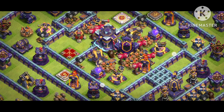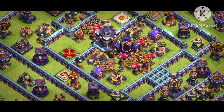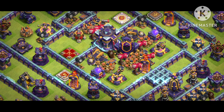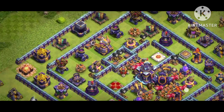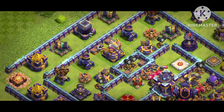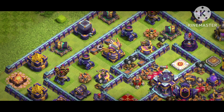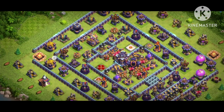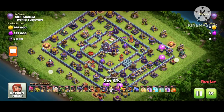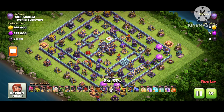First, look at the hidden Tesla placement. Look at the Scottish — there's a lot of red in the middle. That's a new base and I'm sure you will like it. There are four heroes behind the Town Hall, right and left behind. You can notice that at the back side there are two X-bows in front of the Eagle. There's a trap there, because if any player tries to pick the Eagle side, they will be in trouble because of the traps, and then they have to face the King, Queen, Warden, and RC all at the same time — that will be really difficult.